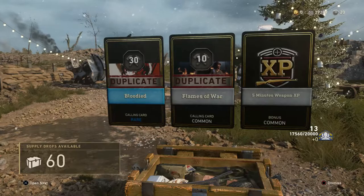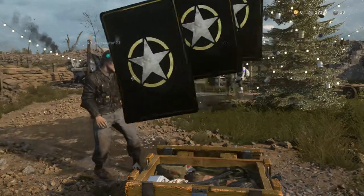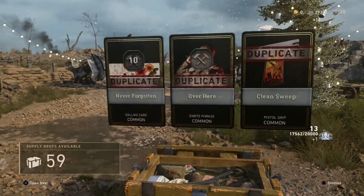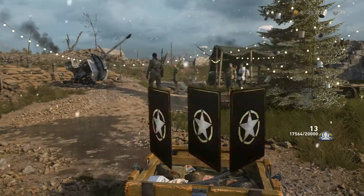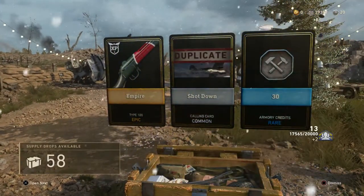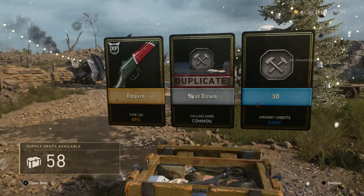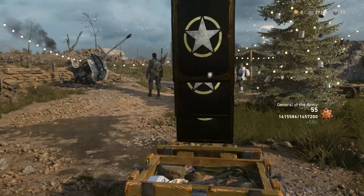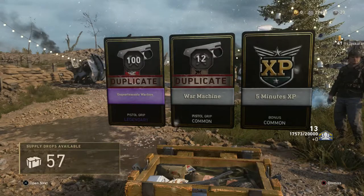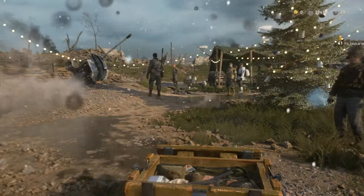Flames of War, five minutes of Weapon XP. Everything is a Duplicate except for the XP, more or less. Never Forgotten Calling Card — Duplicate, Duplicate, Duplicate. 59 to go — got an Epic Item. Empire, Type 100 Empire. I think the Mark I is a little glitchy — kind of dirty and broken. Another Duplicate, a couple Duplicate Pistol Grips.